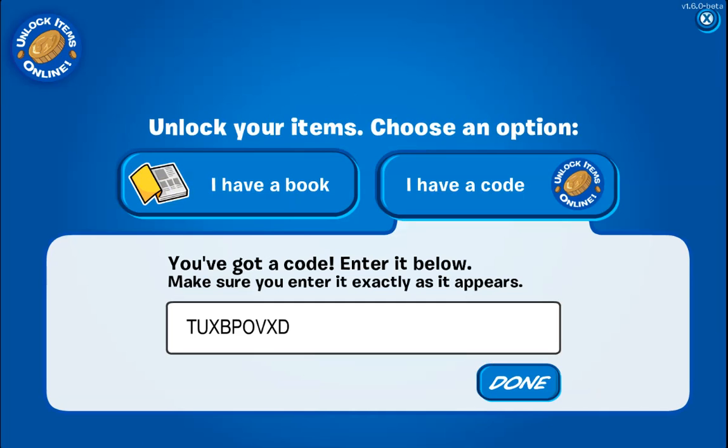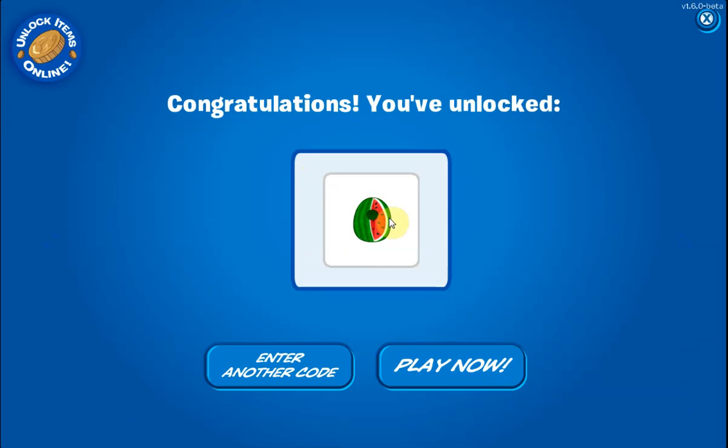I'm going to enter another code because there's a ton more codes still. Here's another code — I'm not going to say it, but this is for the watermelon. It looks like I didn't enter it in quite right. I just need to place a J in front, so don't make the mistake I did. If we click that, we get a watermelon. Watermelons are actually probably my favorite fruit — I don't know, I really just like watermelons. I'm obsessed with it. Watermelon code, and that's not all — there's still like two or three more codes.